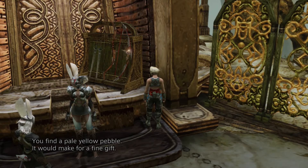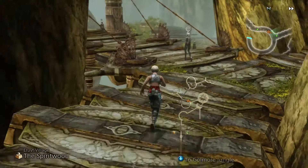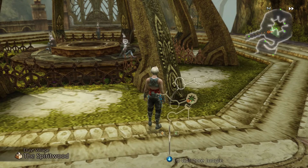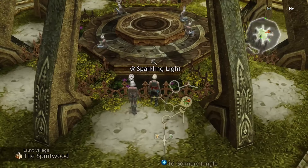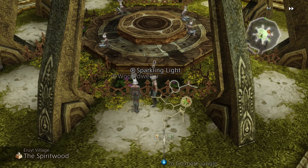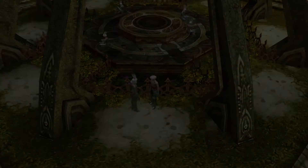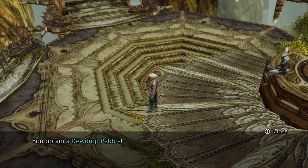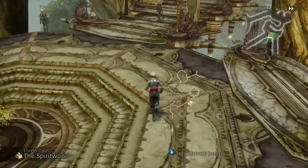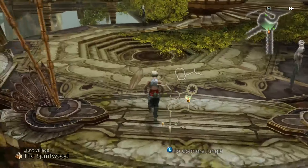There you are on the boat. And we need to head back across this way. There we go. Then we gotta speak to the wood dweller here. Do you mind just hopping in there for me? Thanks. And then the next one is here. And then we just need to go down here. I think that's it.